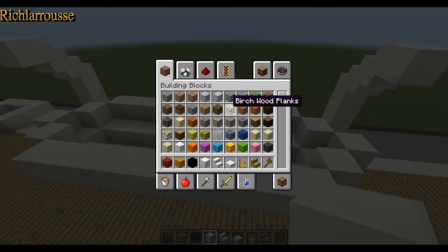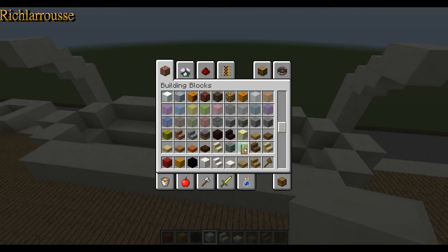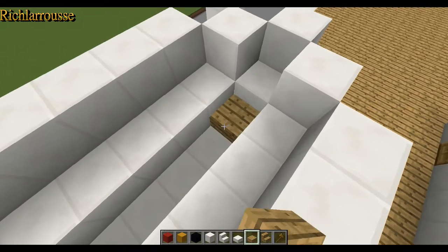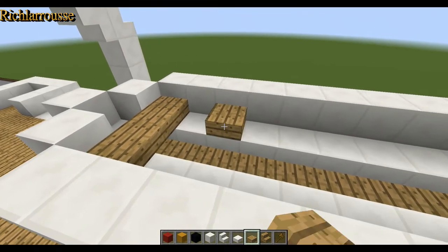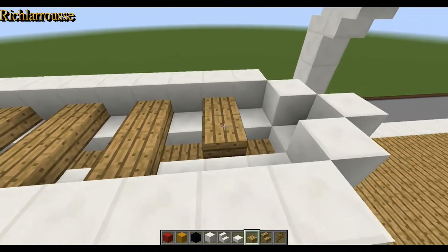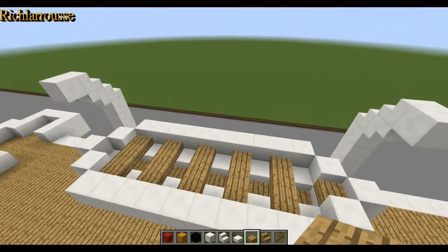Now we want oak wood slabs. We line the bottom of the boat along the keel, and then build seats across the middle — from side to side every second block. And there we go — that's the detailing of the boat.